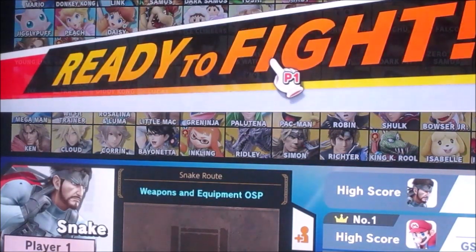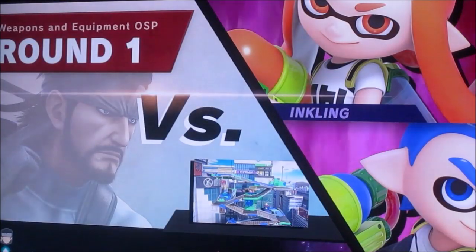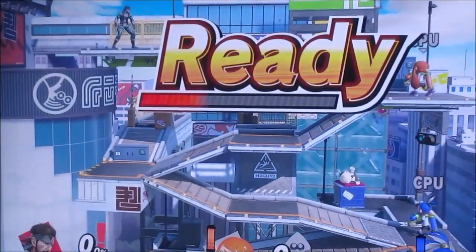Hi, it's Ben and I'm here to be playing the classic mode for Snake in Super Smash Bros. Ultimate. Alright, the first round is fighting the Inklings.